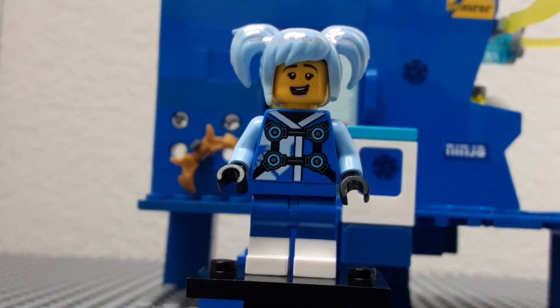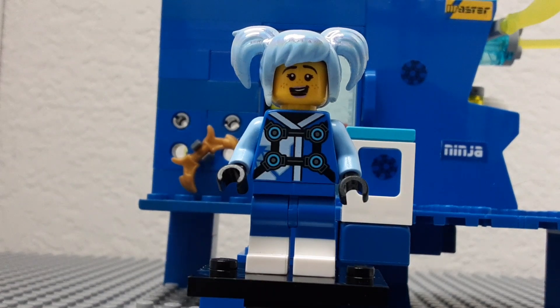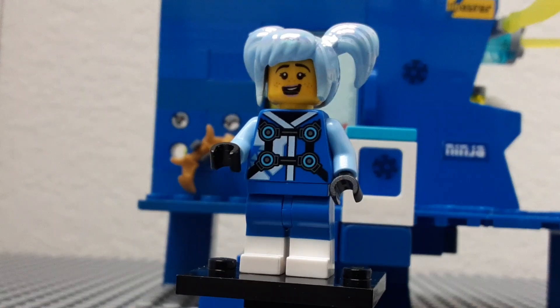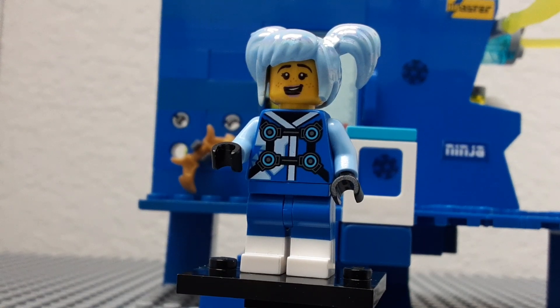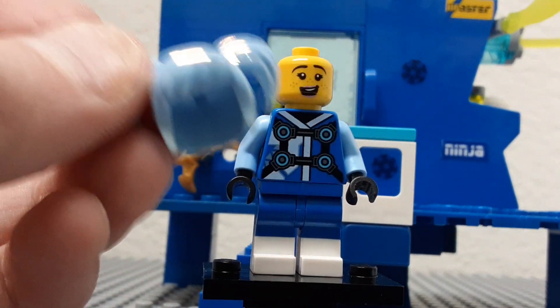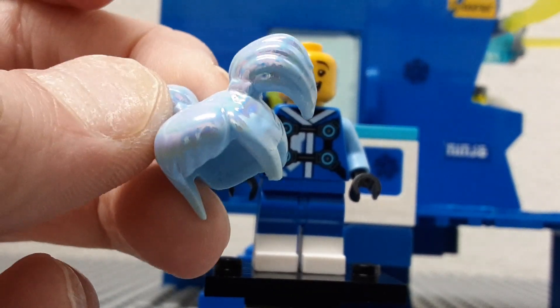The next minifigure is actually a custom character that I made, and her name is Tracy. She's supposed to be an NPC in Prime Empire — literally her whole job is just being a random person walking around in the background of the video game. Then she tries to be more than who she was programmed to be. I used the Sweet Mayhem hair piece from The LEGO Movie. It's really wiggly and squishy, but I used it a lot and then it ripped.